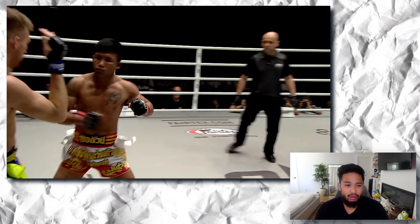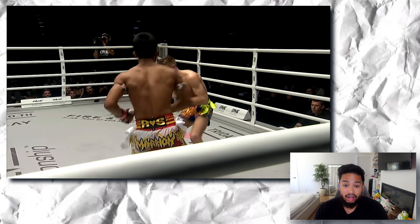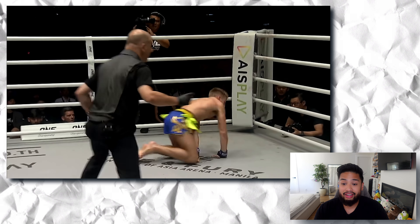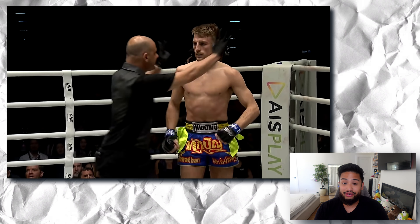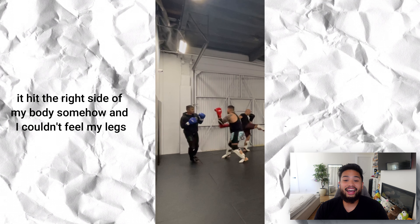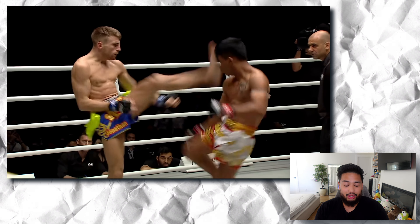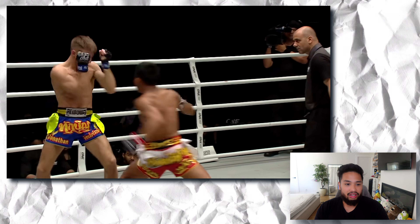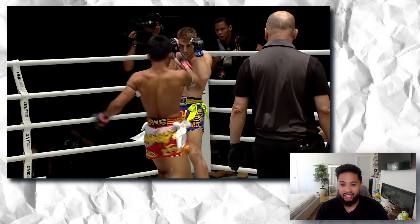What a body shot! Beautiful counter — that's a liver shot that sent Haggerty down. I know it didn't look like much, but if you've ever been hit by a liver shot you know exactly what I'm talking about. I've been dropped by my coach before. For Haggerty to even go back up like that is pretty impressive, but you can tell he's hurt. Raw Tang tries to capitalize with another body shot, more low kicks, just trying to set up the body shot again.